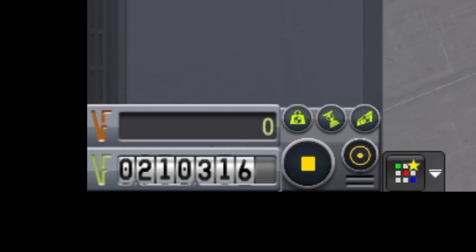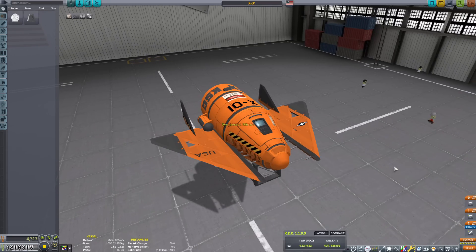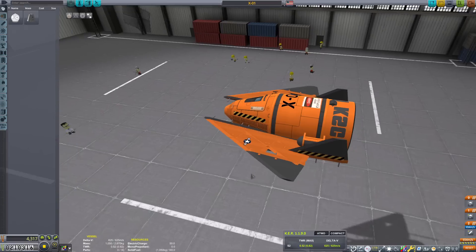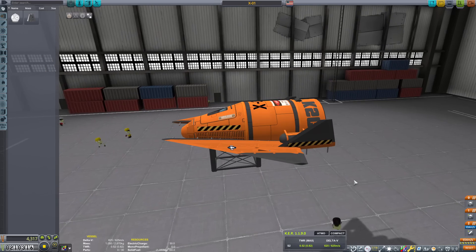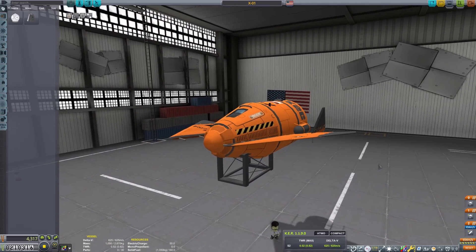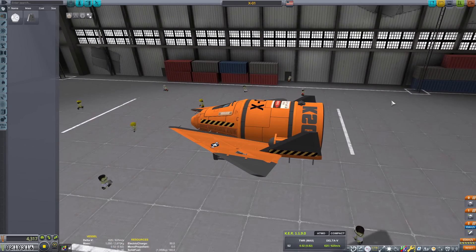Right now we have plenty of money, but we don't have almost hardly any science. So we need to go out into the world and collect biome science. And then after that we're going to go ahead and make an orbit around Kerbin and collect science that way. So what I want to do is make a flying vehicle somehow to be able to fly to different biomes.